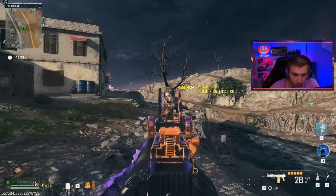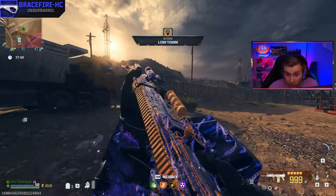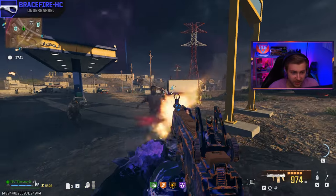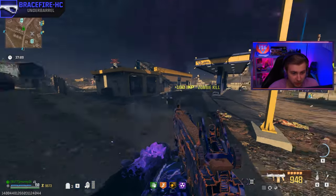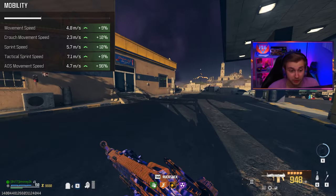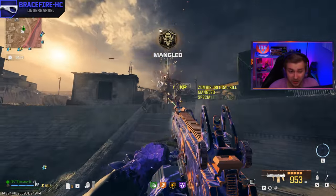Right now in tier one, the weapon's holding up pretty decent. So I completely forgot about this underbarrel attachment until after I recorded the weapon damage segment. This underbarrel does not affect the damage of the weapon at all — it just really improves almost every movement speed option. It's called the Brace Fire HC.